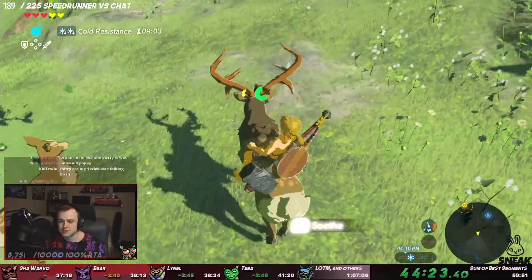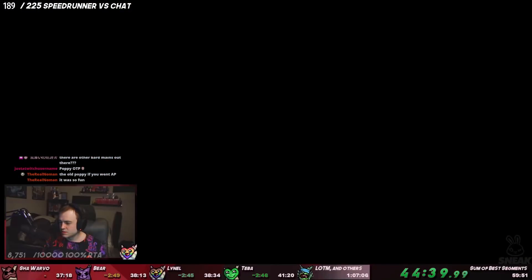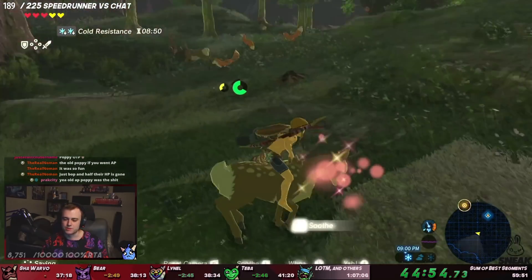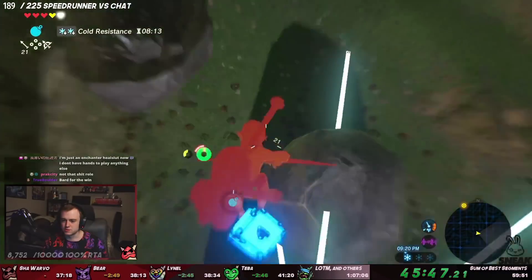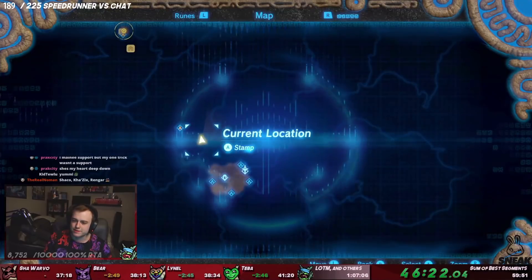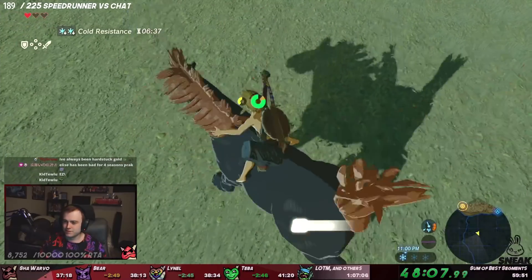Afterwards, I wind bombed south to a group of deer and successfully mounted a buck, then changed time of day because there's also a stall horse here. Then boom — more good luck because a doe was just chilling next to us, so it was an easy mount again. Then I found the stall horse and did the same. After the stall horse, I wind bombed over to the royal horse to mount and tame it. Then we teleported back to Great Plateau Tower to finish up the giant horse and the normal horse.